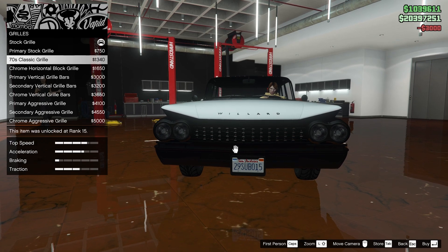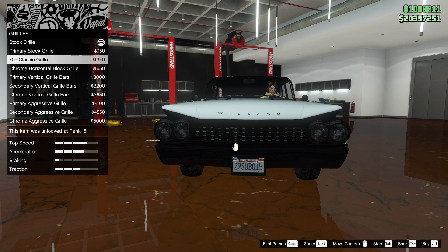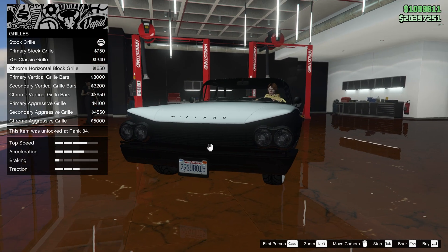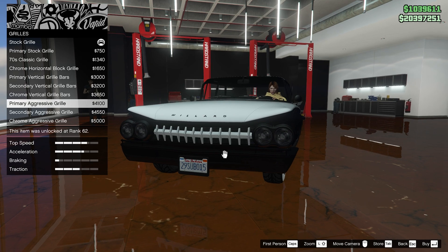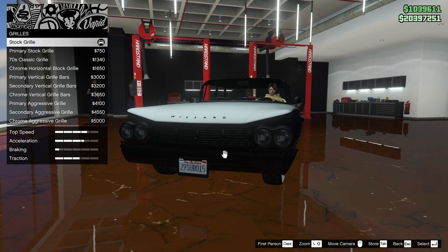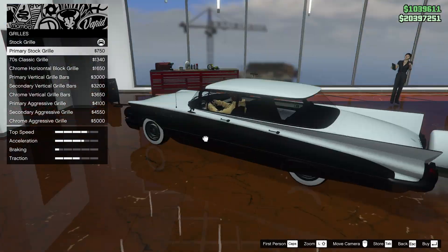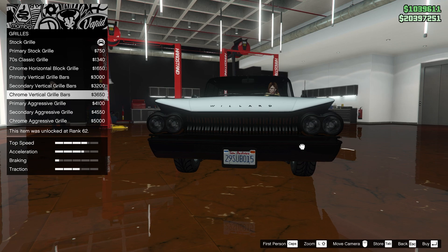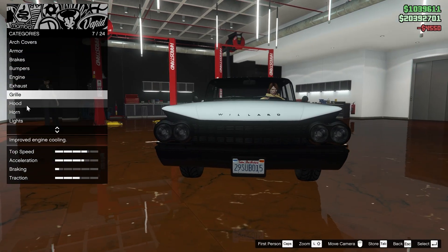For the grille, we have a painted stock one, a 70s classic, horizontal block, primary vertical, secondary chrome, and aggressive. I kind of like the look of the stock one — it fits with how the taillights look, with those pointy bits. I'm not a fan of the vertical bars. The aggressive one looks pretty cool though — let's do that one.